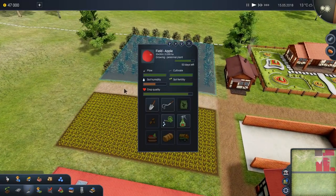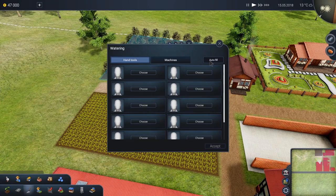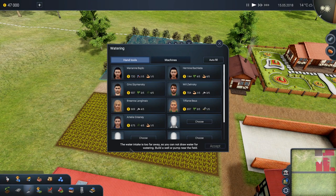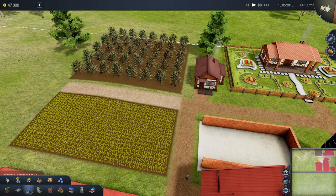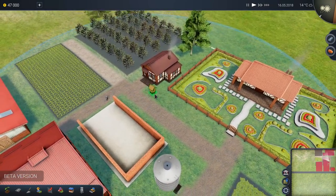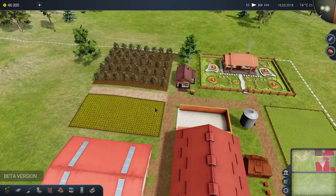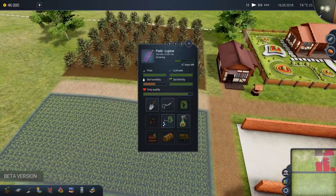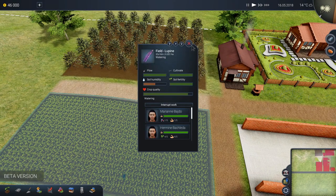We could probably build another house if we need, but we better give them some more tasks. Soil humidity needs to be a little higher, so let's start watering. Water intake is too far away — you cannot draw water for watering. Build a well or pump near the field. How do we do that? It's probably under the miscellaneous tab. There it is — well. Let's go ahead and put down a well there. It looks like it builds automatically, so that's good.